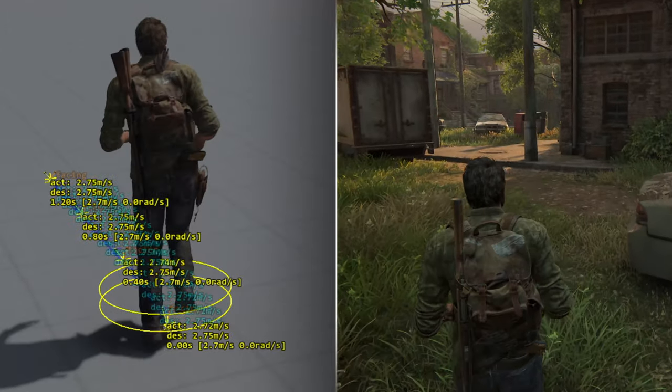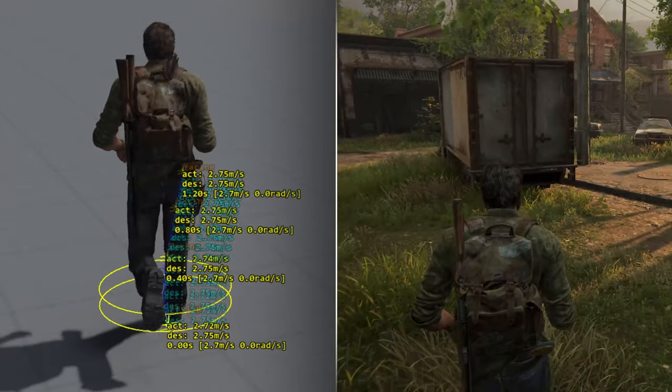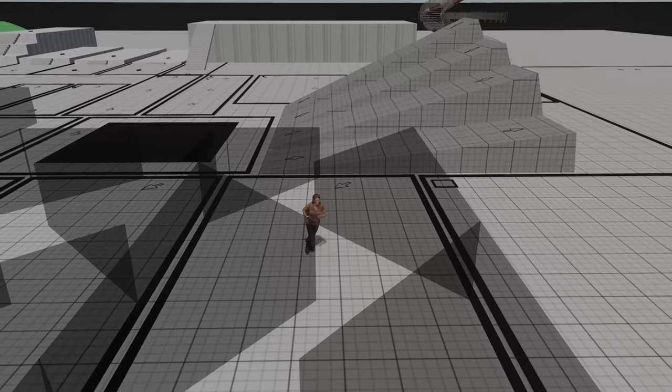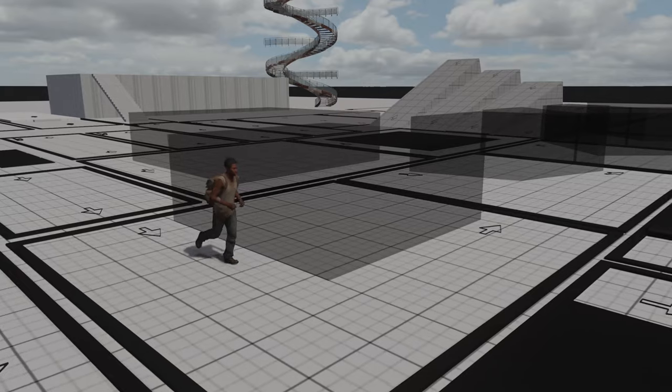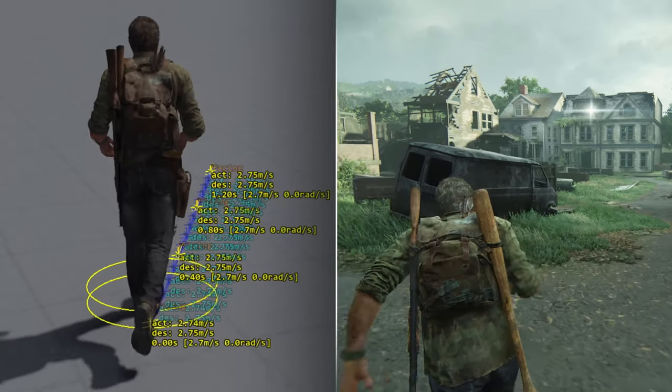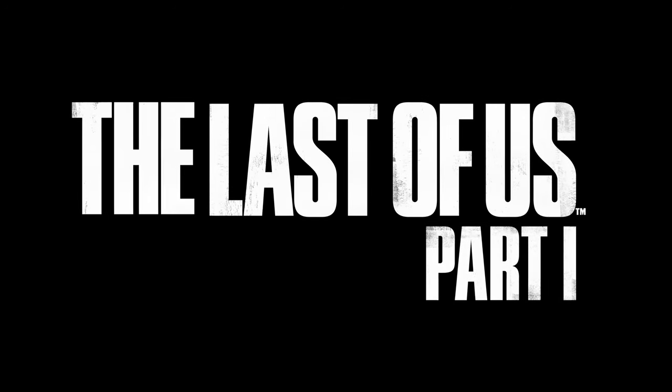Rather than just having a set of animations — like, this is Joel moving left, this is Joel moving right — a mo-capped actor has gone in and run this whole gauntlet of movements to get a really full set of all the different ways a person can move. And then Motion Matching tries to find the best matching animation. It's this really smooth, organic movement through the space.